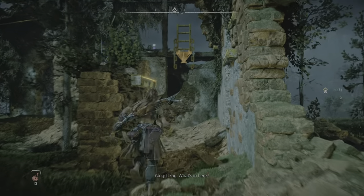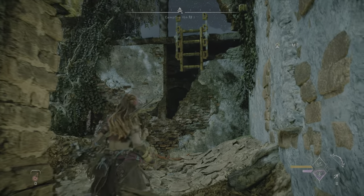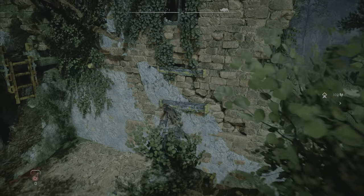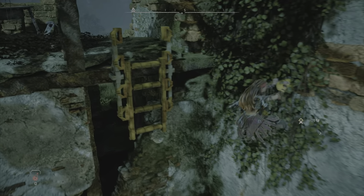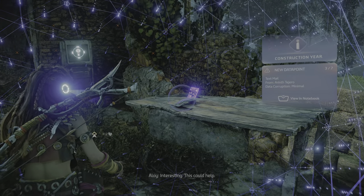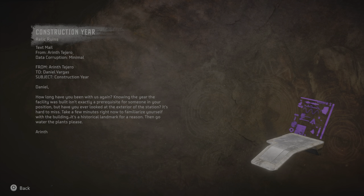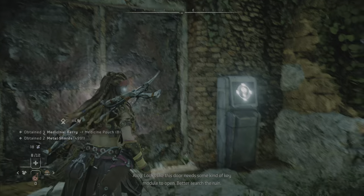Okay, what's in here? Interesting, this could help. Looks like this door needs some kind of key module to open. Better search the ruin.